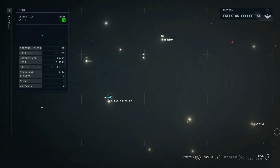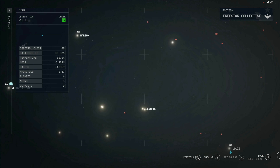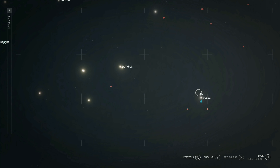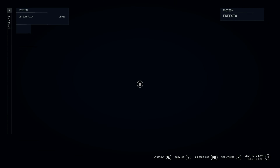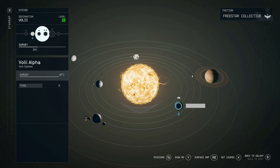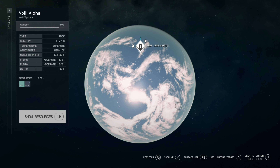First things first, you're going to want to go to the Alpha Centauri system. From there, pan all the way to the right until you reach the Volley system. Once in the Volley system, click on Volley Alpha and then land in Neon.